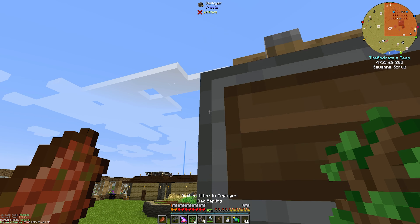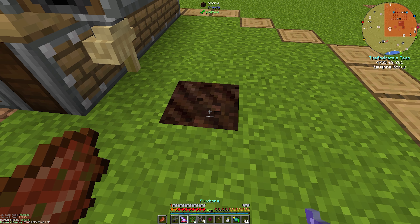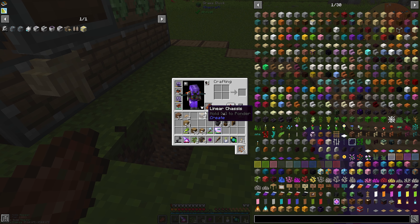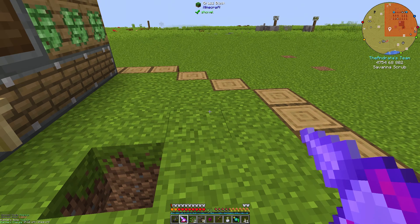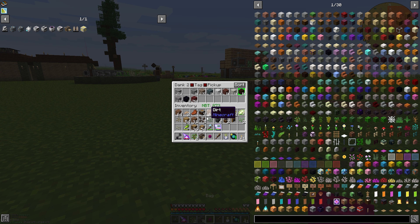I don't remember having to do this to get the saplings to go in. But I could be wrong. Let's just do that and see if it works. Incorrect. Incorrect. And I press the wrong button. Do not need rotten flesh in my inventory. What I do need is some dirt. I did not mean to make that big of a mess. Should have done this not next to my base — that would have been a smart idea. Because now I have this giant what looks to be a creeper hole, but is not. It is instead a The Andrada hole.